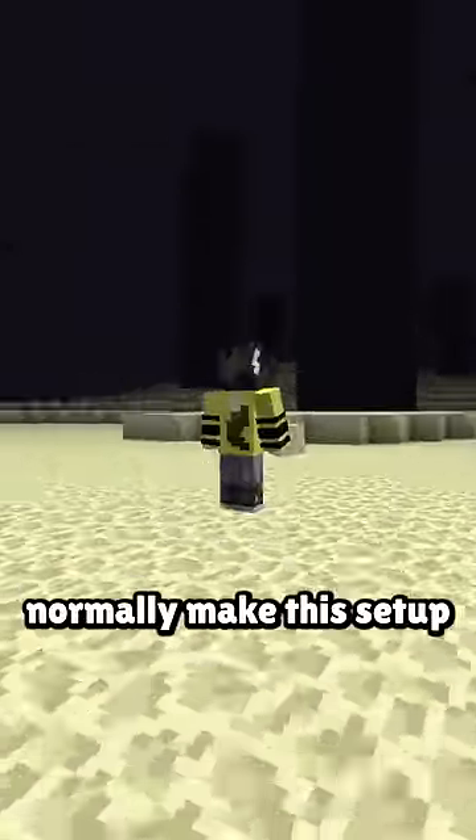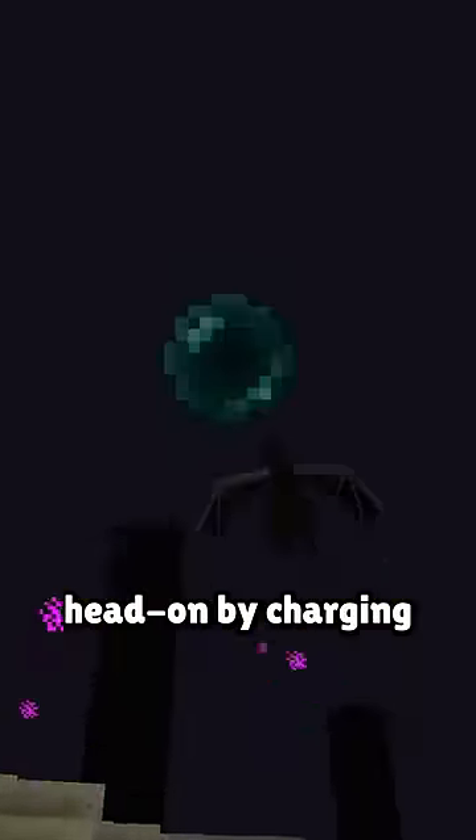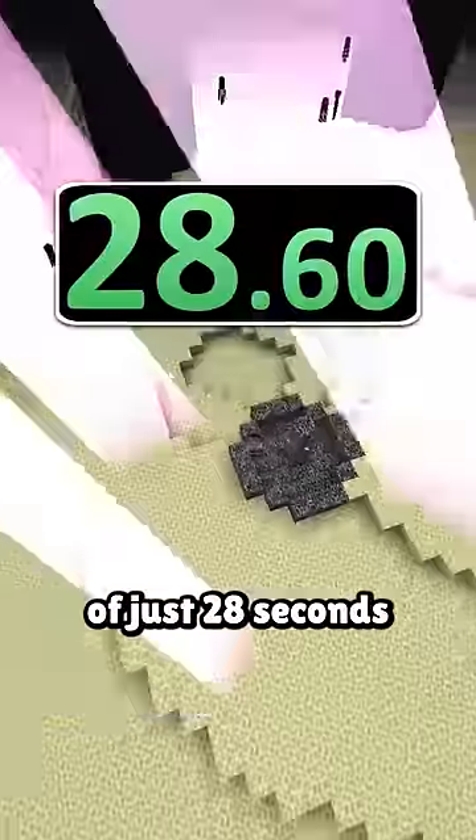While real runners normally take time to align themselves with the dragon, robot Hanabi takes it head-on by charging directly at the one tiny spot in its hitbox that produces lethal bow shock, demolishing the dragon to finish with a final time of just 28 seconds.